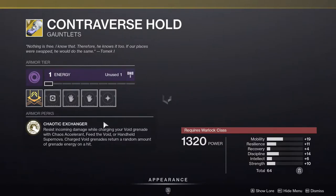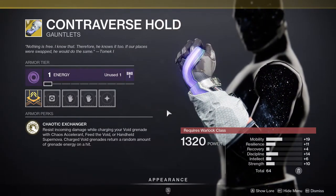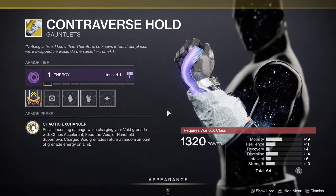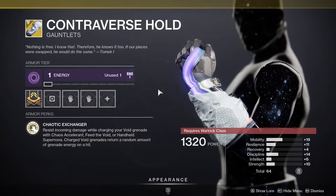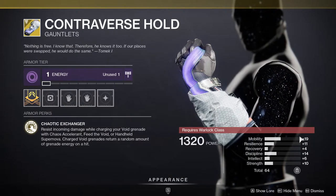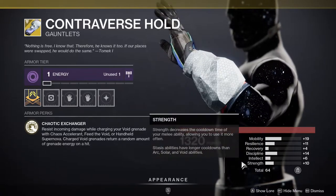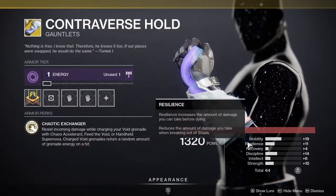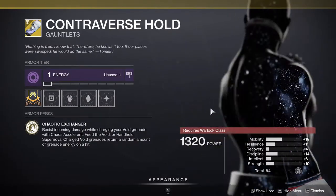And last but not least, Warlocks, you guys are getting Controverse Holds. Resist incoming damage while charging your void grenade with Chaos Accelerant, Feed the Void, or Handheld Supernova. Charged void grenades return a random amount of grenade energy on hit. This is definitely great. The only unfortunate thing is your mobility is way too high — you're going to want discipline, recovery, and intellect, or resilience. I'm more partial to resilience myself, but this is really good arms.